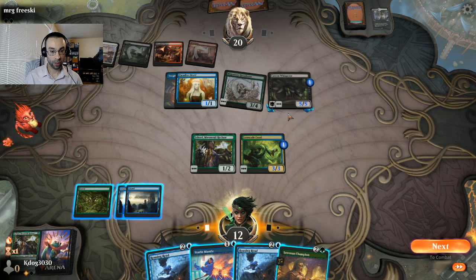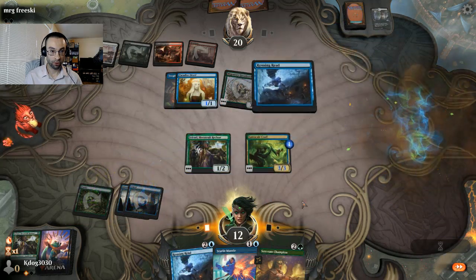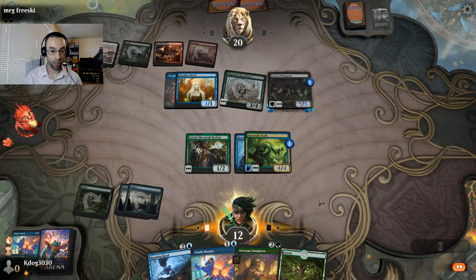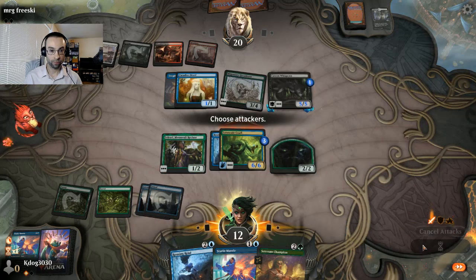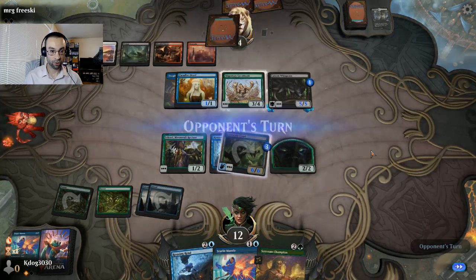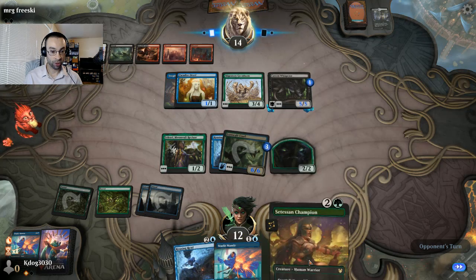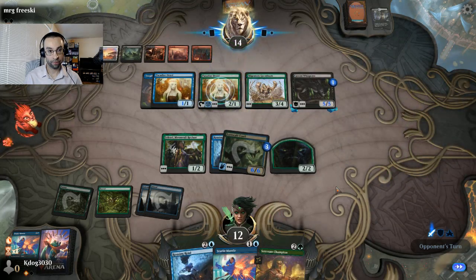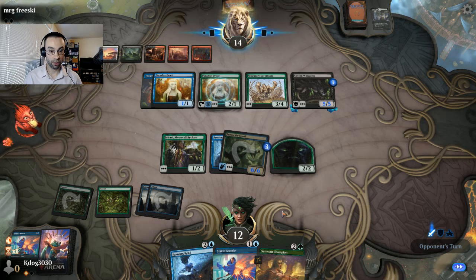Lorescale Coatl is pretty good - I think we drop that and hope we can survive a couple more turns. They just need to survive until we go over the top, that's the name of the game with this list. If we have the Rousing Read we'll probably drop that on the Coatl and discard the Roaring Reed. We're going to discard the draw rail and see what they've got. We could jump-block, but with the 5/5 and 3/4 on the board it might be a bit late for that. Let's go for the Rousing Read - we've seen no removal from them, so we'll discard one of those. We get a 6/6 flyer putting the pressure on.